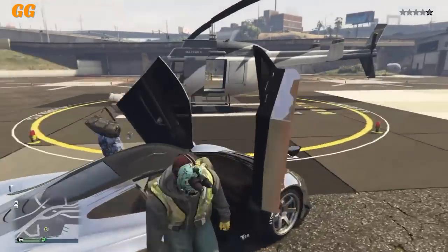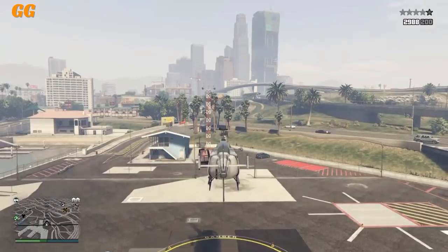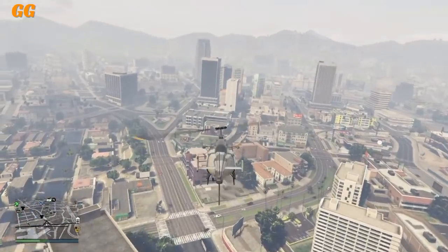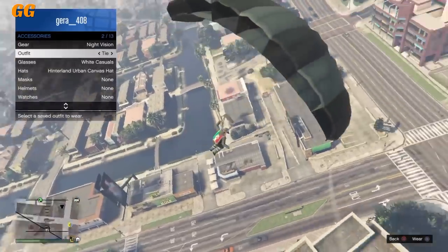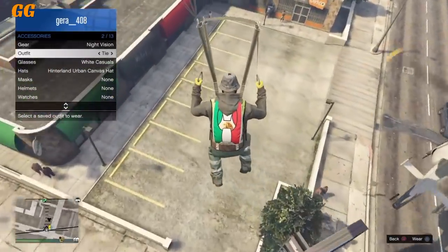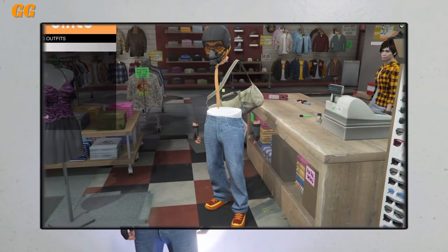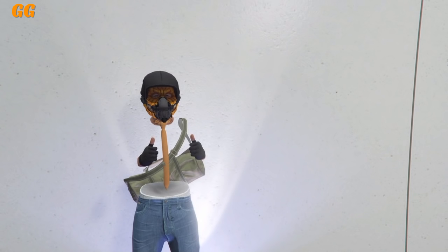Once the mask glitches on, re-save the outfit. For the duffel bag, select any outfit that already has a duffel bag, then get into any helicopter and fly up high. Jump off and open your parachute right away, then open the interaction menu and hover over the tie outfit we're creating. Try to land as safely as possible, and once the parachute is coming off, click X on the outfit. As you can see, it should transfer over — just re-save it.